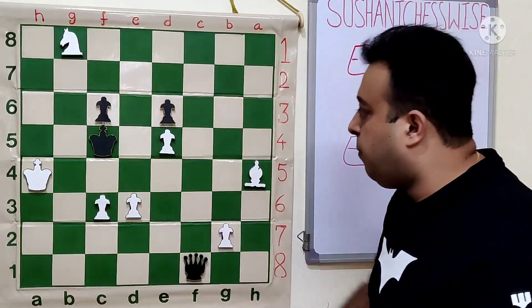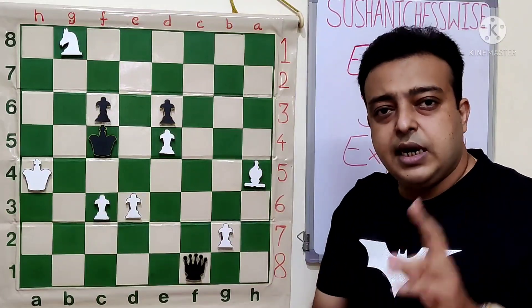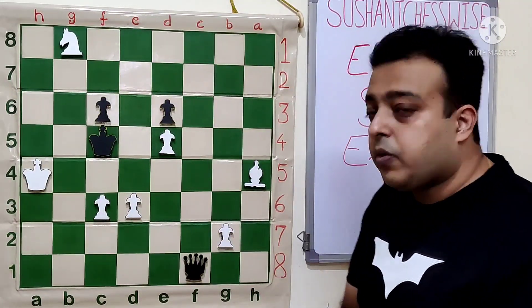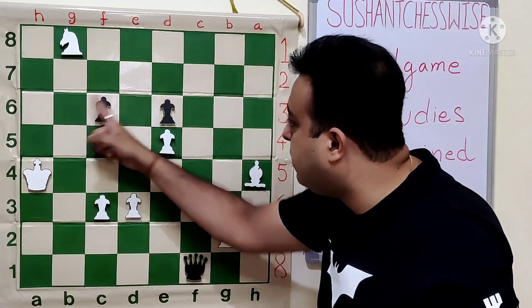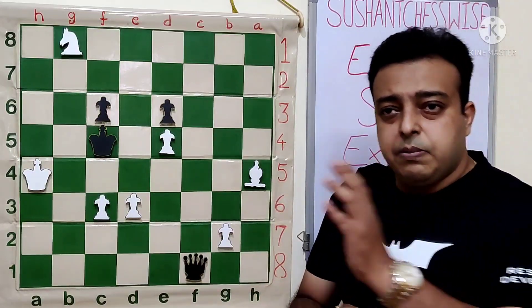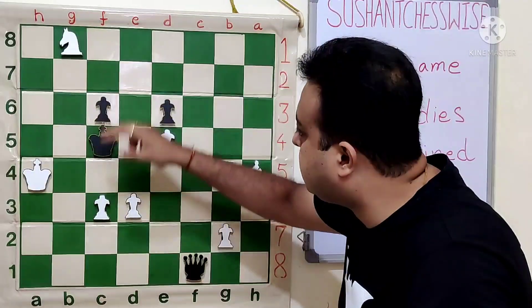So knight d7 check first — king has only one option, king has to go to d5. After kd5, we see that d4 is not check anymore, knight a6 is not available, and bishop f2 is also not a check here. So after the move knight d7, kd5, we look for the next moves. We have got knight b6 check, knight f6 check, and c4. So we will keep the hold of our previous three moves still — which were knight a6, d4, and bishop f2 — which we can use later.